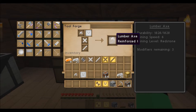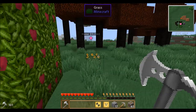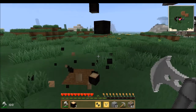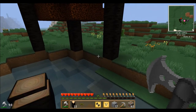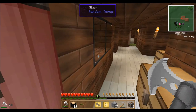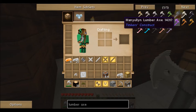Now we're going to go back to our Tinker's Construct tool forge and put all the iron pieces in. There we have it — the lumber axe now comes with the enchantment Reinforced One, which is awesome. I'm hoping it's going to last longer and be better. We'll go and test her out on these trees. The only problem with stone tools is you start missing the speed of iron stuff when you craft it. I'm lucky enough to have picked up plenty of iron as I've gone along.